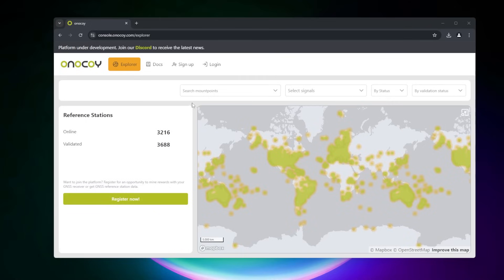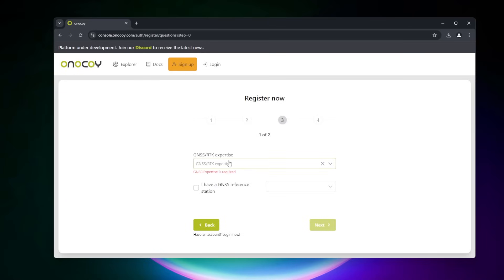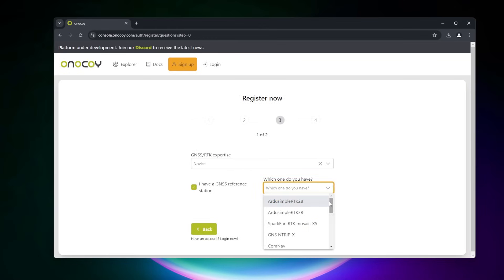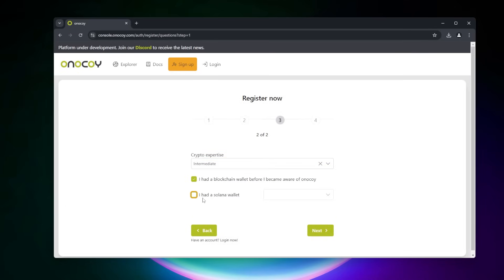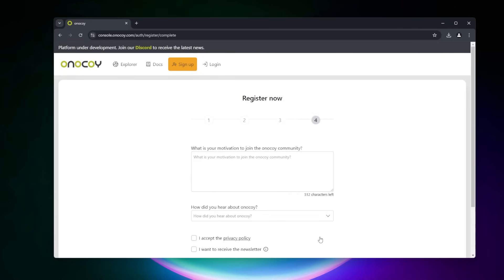Now that you know a little bit about the project, I'm going to walk you through the setup of the hardware. To get started, we're at the Onokoi Explorer page — I'll make sure I link this down below. We're going to sign up for a new account, click on sign up, and it's going to want some information from us. I'll go ahead and enter that in and click on next. I'm going to be joining as a miner and click on next. It just wants to know the level we're at — I'm going to say I'm a novice. I'll select the station I'm using, and from the list I'm going to select the GNSS Ntrip X. We'll click on next. I'll say I'm a miner, I've used a wallet before, and I have a Solana wallet. I'll select Phantom — I believe that's the recommended one — and click on next.